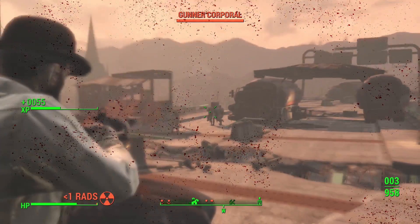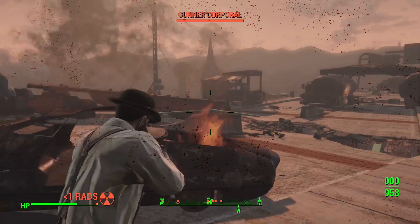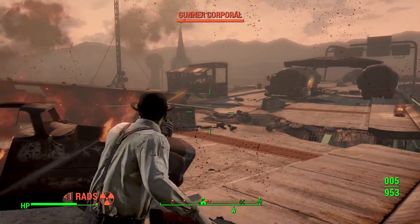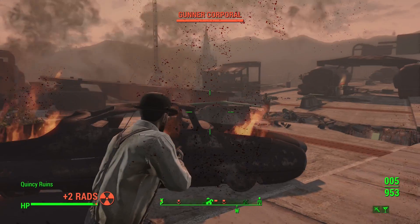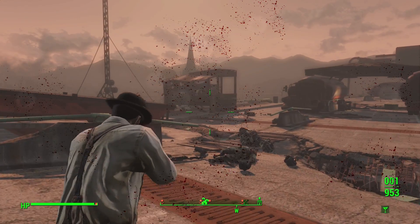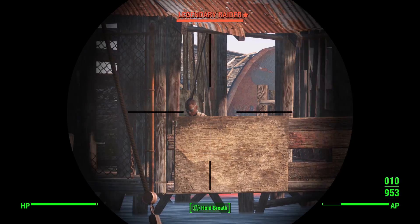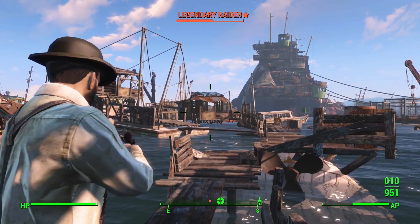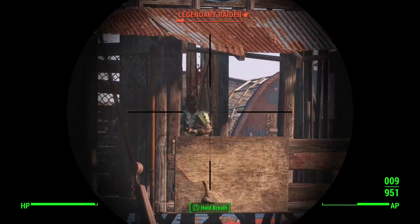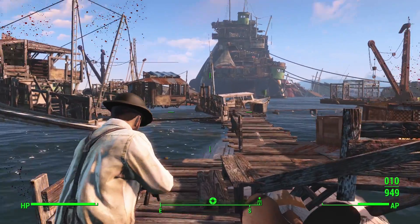Let's not forget his background in programming — hacking terminals, using medicine, tinkering with guns, commanding robots, and building settlements will all be learnable to The Beard. Now, let's delve into the specifics with his essential perks. Starting off with Strength, you'll want to take all ranks of the Armorer perk. With all ranks of Armorer, The Beard will have access to all ranks of armor modification to make his stylish apparel equally practical. From Perception, the only perk to get is Rifleman — with all ranks, non-automatic weapons will be twice as powerful, ignoring 30% of the target's armor and having a chance to cripple a limb.